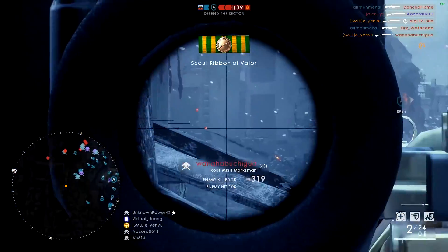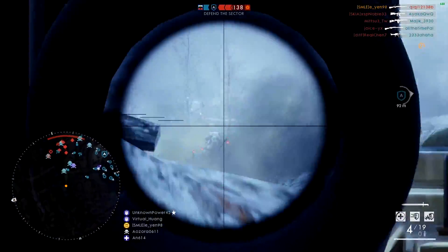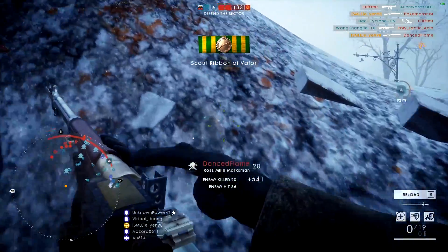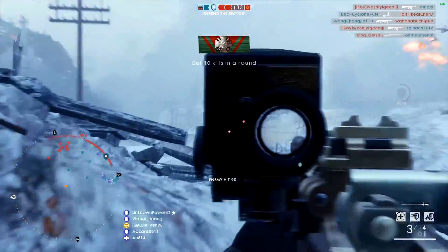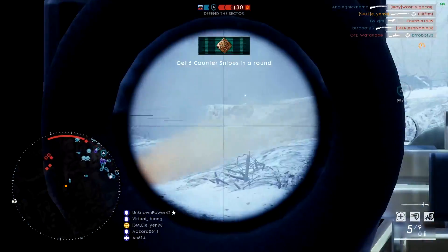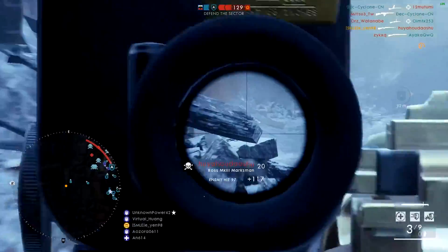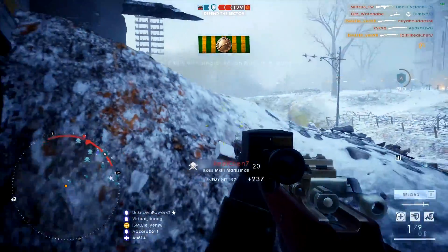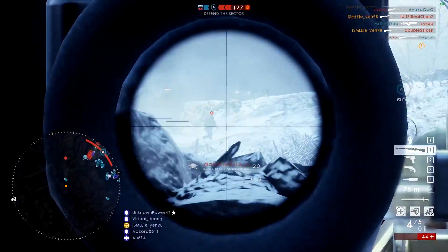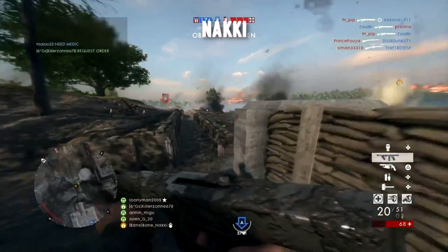Moving on, we've got a clip from EN98 playing on Suez with the Ross Mk3 Marksman — probably my favourite sniper rifle in the game. It will combat the SMLE in terms of the sweet spot, and EN is just going on an absolute tear here. The enemy team is getting completely destroyed — you can tell by the scoreboard this is a dominating performance. He uses this position brilliantly as players have to move from left to right, taking them out before they even suspect it. Unfortunately he gets taken out, but a great clip.